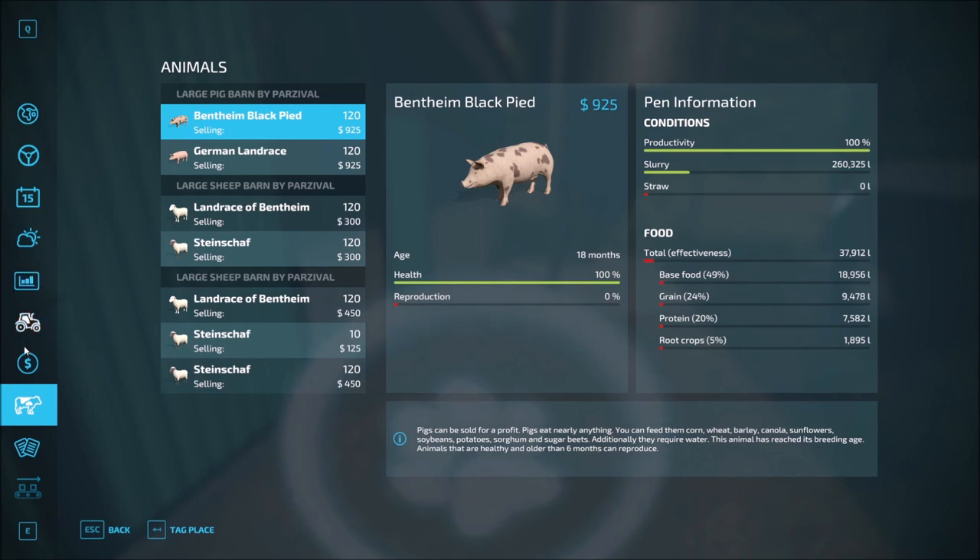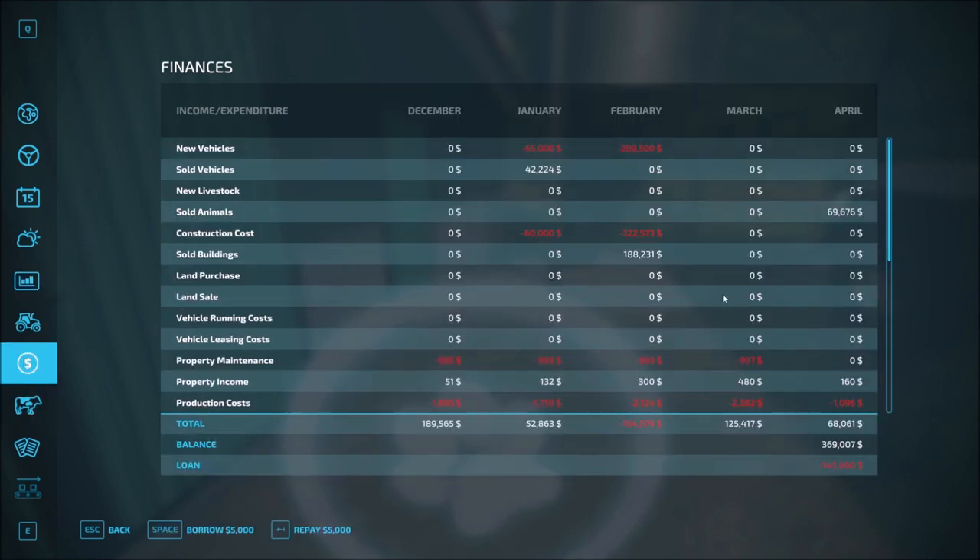Let's hop back out and look at sold animals. We made just shy of $70,000 today on the pigs. I can deal with that.